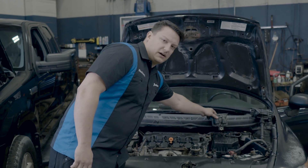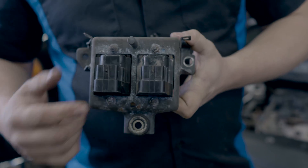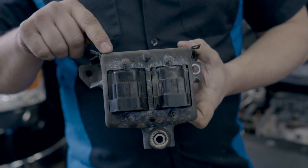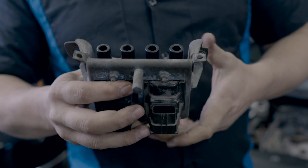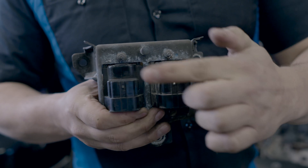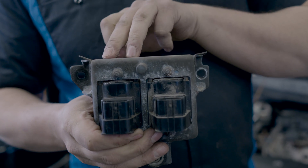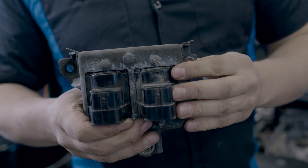Your engine may have a different style — a coil pack system. You can see the two coils with the cylinder numbers stamped across the top. Your spark plugs are connected to ports on the back via spark plug wires. If we suspected cylinder 4 was the issue, we would swap the connectors and the spark plug wires around. If we then got a code for a different cylinder, we would know the original coil was bad.